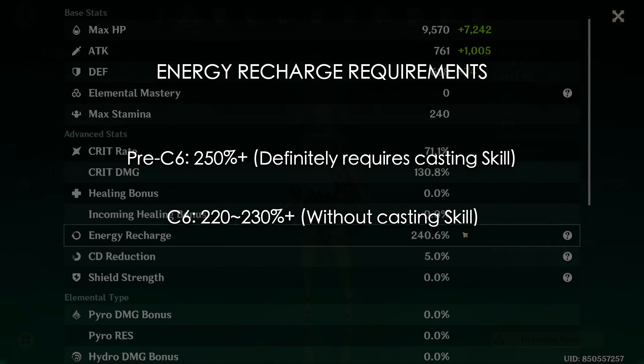Constellation 2 is one of Farazhan's most important constellations, increasing her Polyhedron duration by 6 seconds, which gives it permanent buff uptime if you have enough energy recharge. Aside from her C6, this is Farazhan's next most important constellation to have. Constellation 3 and Constellation 5 increase her skill and burst talent levels by 3 respectively. Constellation 5 in particular increases her Anemo damage buff, making it a pretty good constellation to have.